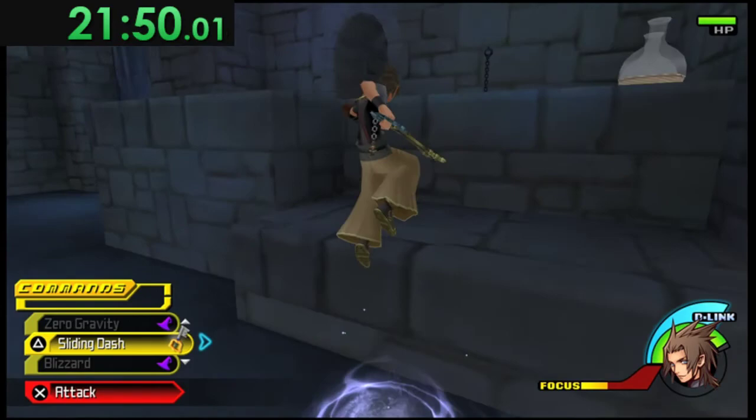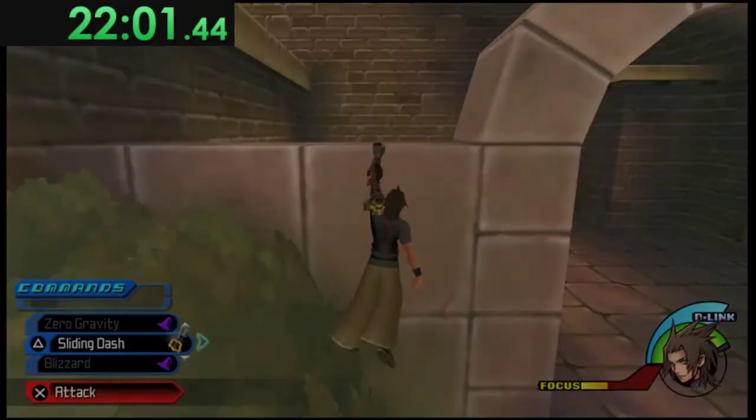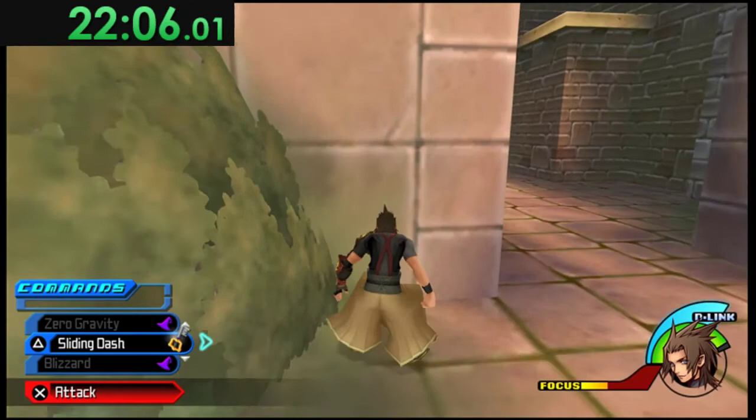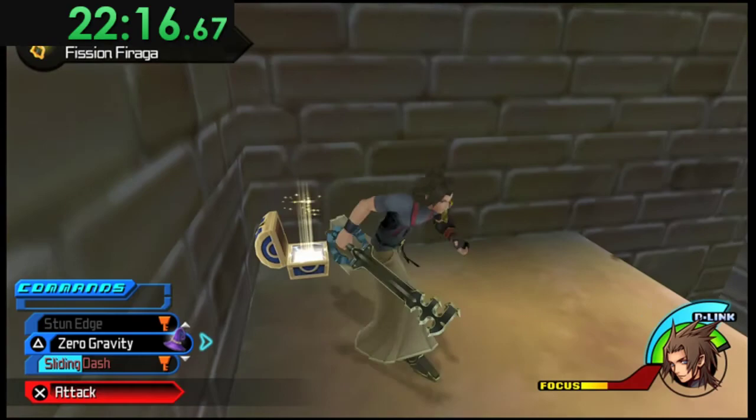In this room, head towards the big hedge and jump. If you line it up facing the wall you should consistently grab the ledge. Then go over here, jump, Sliding Dash, and pick up the Fission Fire chest.